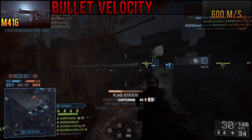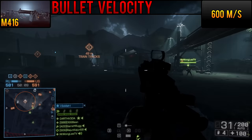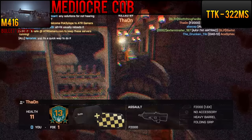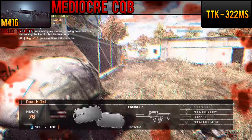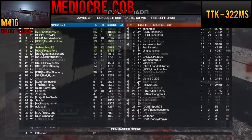Before I talk about that more, I'm going to talk about what's not so sweet about the M416. At only 600 meters per second, the M416 certainly isn't the slowest weapon when it comes to putting bullets down range, but it is in the back half of the pack for the assault rifles. It's a detraction that can be overcome easily enough — you just have to lead your target slightly more than other assault rifles. You'll really only notice it from time to time, as 600 meters per second is still pretty good for a weapon in Battlefield 4.